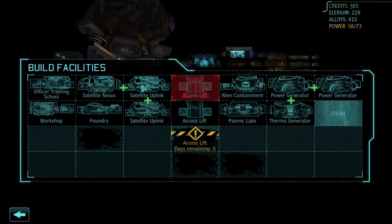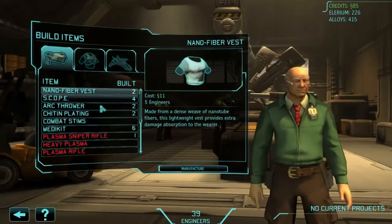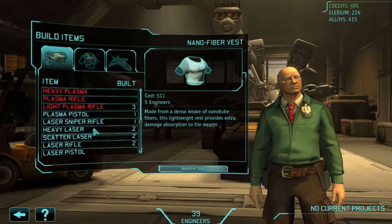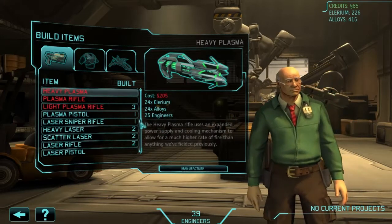Maybe we should move the foundry down here — it still doesn't have the adjacent bonus going. I was fairly sure these two should power off each other adjacently. The satellite things and the power things... oh well, who knows. Can we build anything? I'd really like some heavy plasma. Oh, it doesn't look good — we can't make it because of money. Always because of money.